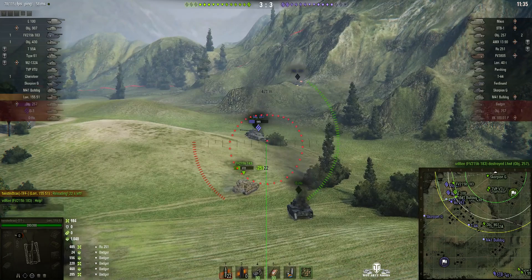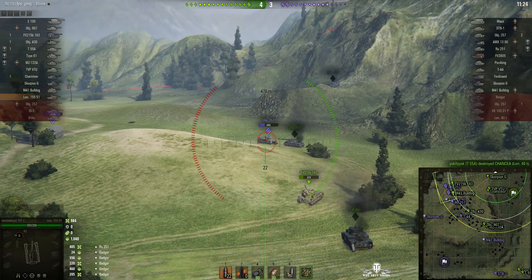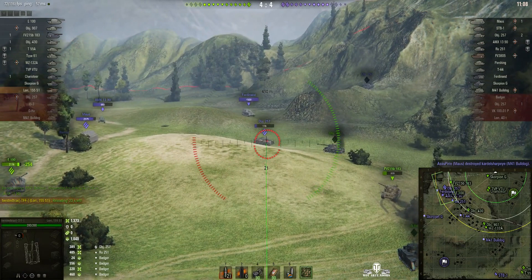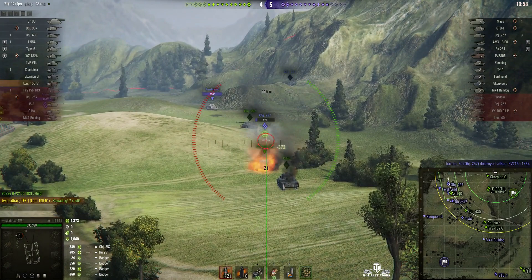Her team are picking up some pretty good spotting damage because she's really laying these shells in. She's already done 984 hit points of actual damage and 1040 of stun assist. Going for the 257 — she checks the circle this time and does connect: 389 hit points, two critical hits, she tracked him, he's immobilized, and he's only got 176 left. That means he's a one-shot kill for that — is it a Death Star? It is a Death Star, and he's pulling back to reload.